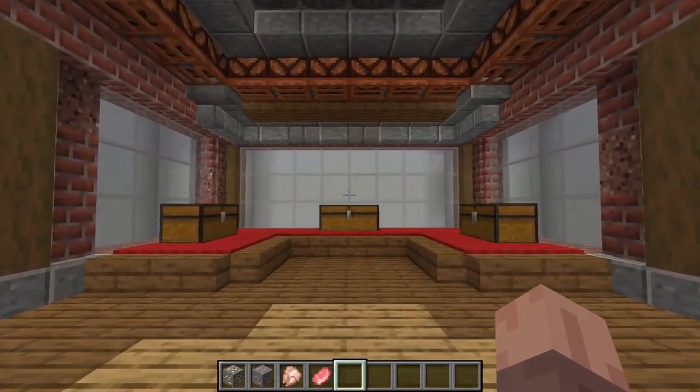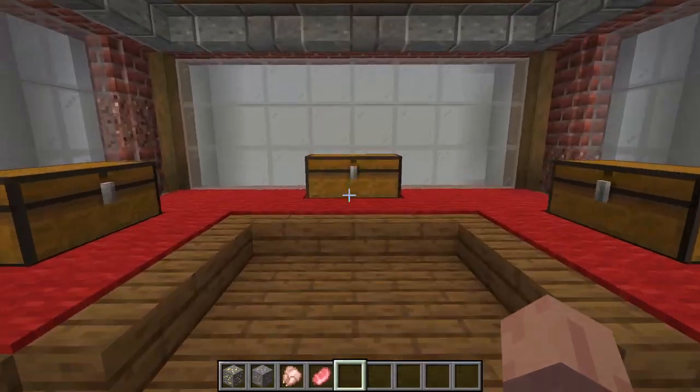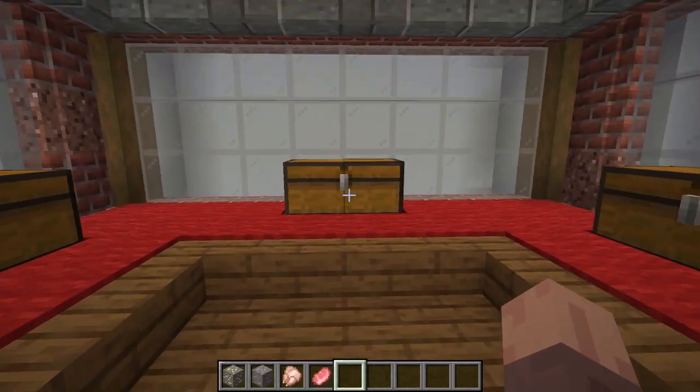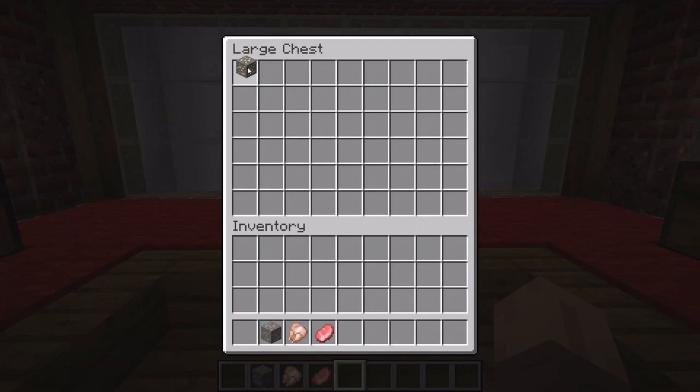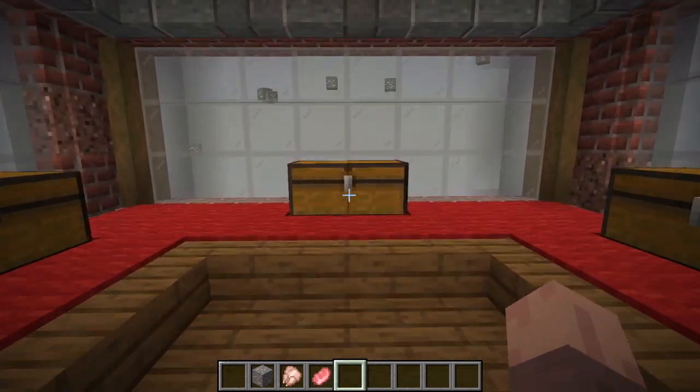Hey, back again with another showcase video, and this time I'm going to be showing you the toaster. What this one does is basically put on a show for us. I will feed it ten stacks of anything, and those ten stacks are thrown up the wall in front of us.